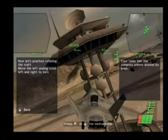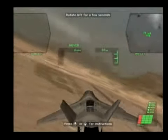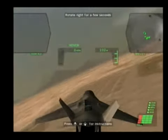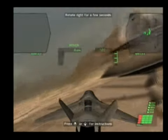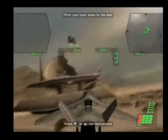Now let's practice rotating the craft. Move the left analog stick left and right to turn. Now move the left analog stick up and down to pitch. The craft will not pitch too much in hover mode.